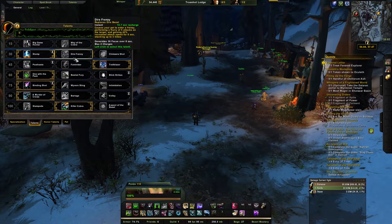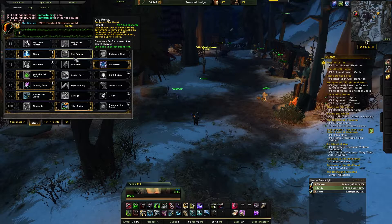Dire Frenzy stacks up to three times, which requires a lot of management since it's most effective at three stacks. With one or two stacks it's not as strong, so it's really about trying to keep Dire Frenzy up. My gear was also better suited for the zoo build, so I preferred Stomp.